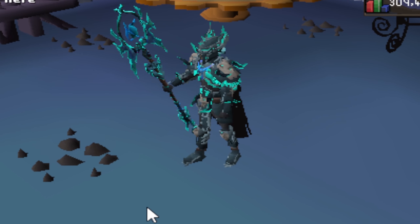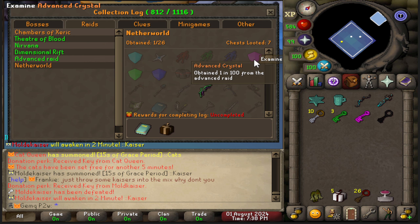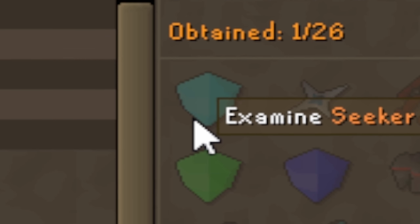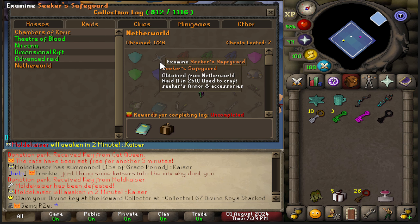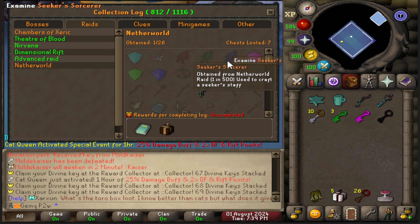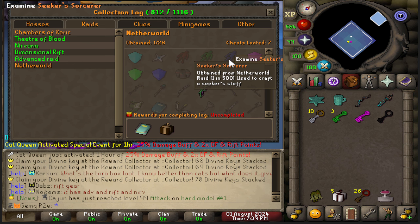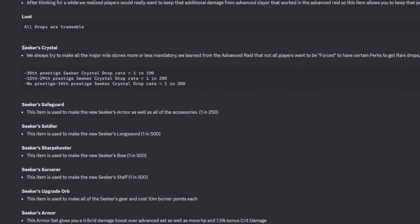There's also the Netherworld advanced damage perk, which makes it so the advanced damage buff will work in Netherworld — some really nice quality of life and efficiency perks. This is the full lobby or waiting room where the Netherworld Raid takes place, and you can enter through the portal here to start your own raid. If you're going to be doing raids, you're definitely going to want the Seeker crystal drop. You can get Advanced crystals, Nirvana crystals, and Rift crystals from the Netherworld Raid, but you can also get Seeker crystals — the new best crystal that everybody's going to want.